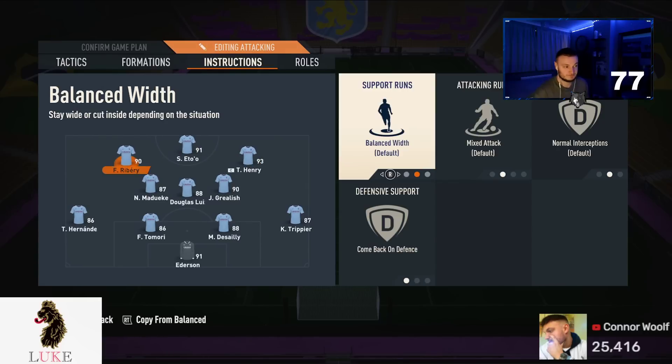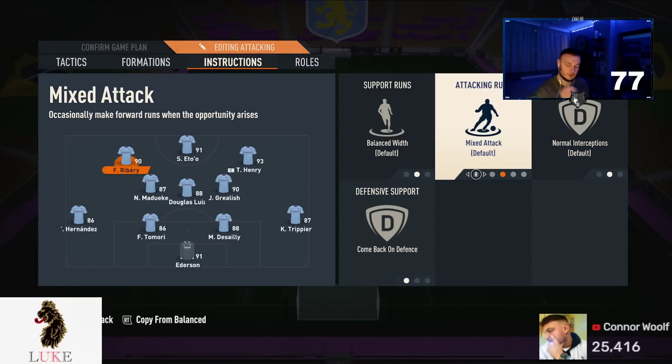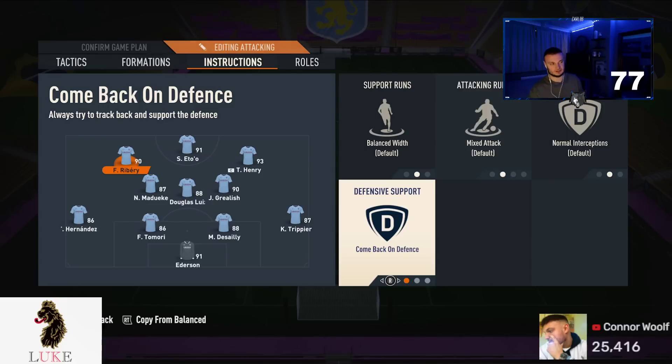The left forward is on completely default settings but also 'come back on defense.' Ribery will drop into the left mid slot and we defend in a 4-4-2, but as soon as we get the ball he bombs forward into that left forward position. The 4321 is very OP this year because you can defend in a solid formation like a 4-4-2 or five-at-the-back, then when you get the ball your players push up into their attacking positions.